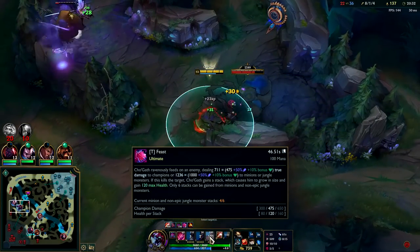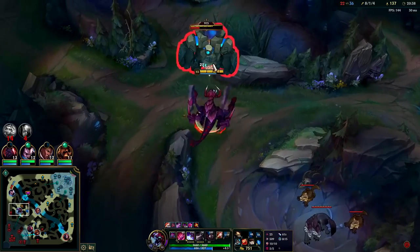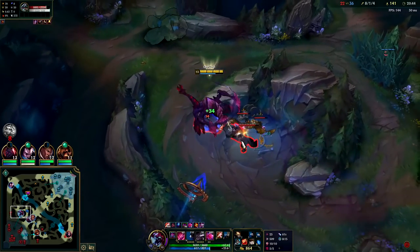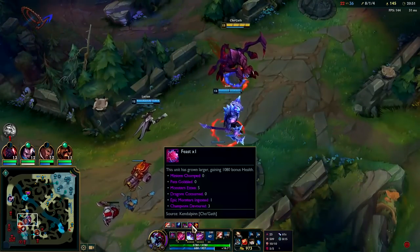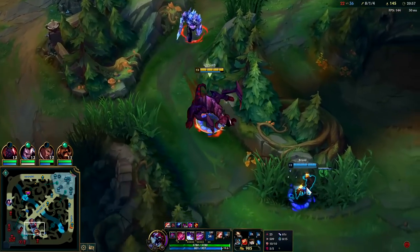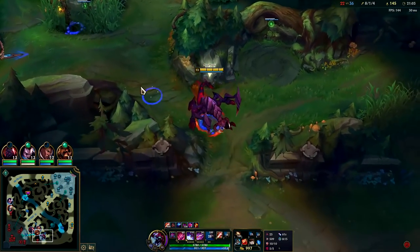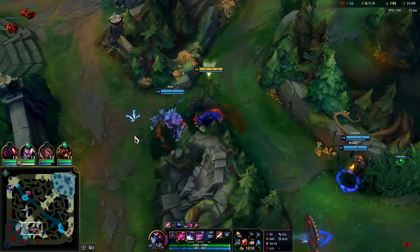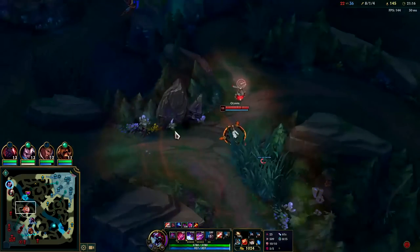Should be able to R this blue buff. I could also use my R on the wolves — doesn't really matter what you use it on if it's already a non-epic monster. We can use it one more time; we're sitting at 1080 health on the stack right now. Brand is just waiting — we should just wait for dragon. It's kind of risky to start Baron if they all five show up and we haven't gotten a pick yet. If they get an ace and Baron they'll basically just win the game.